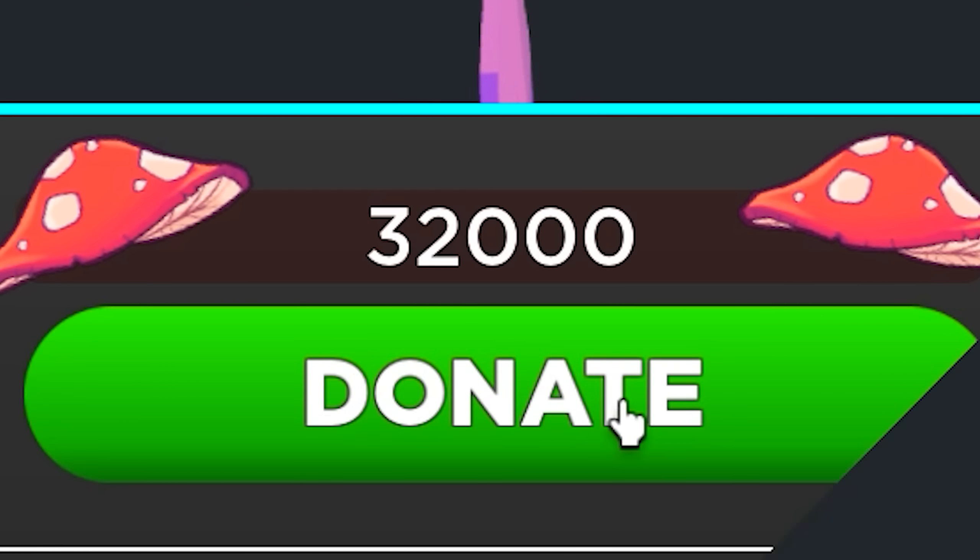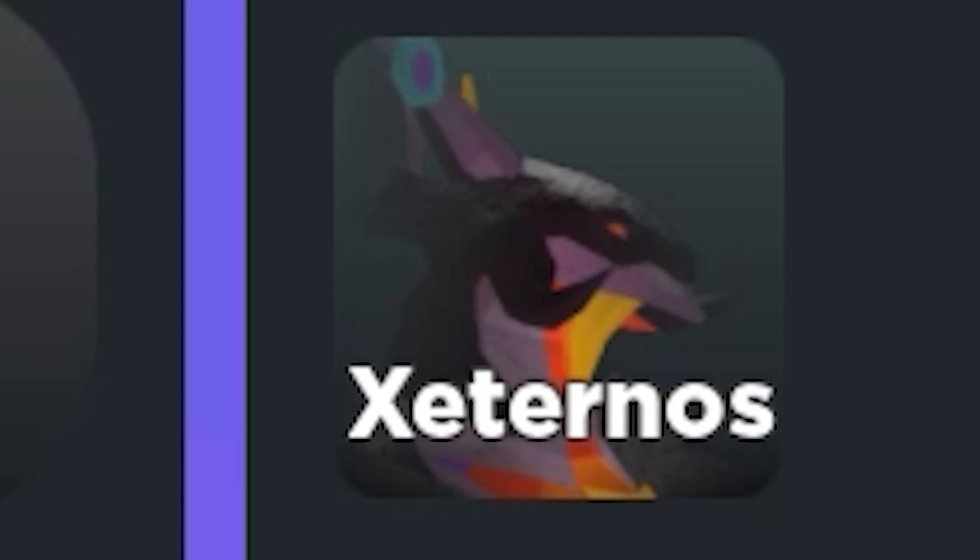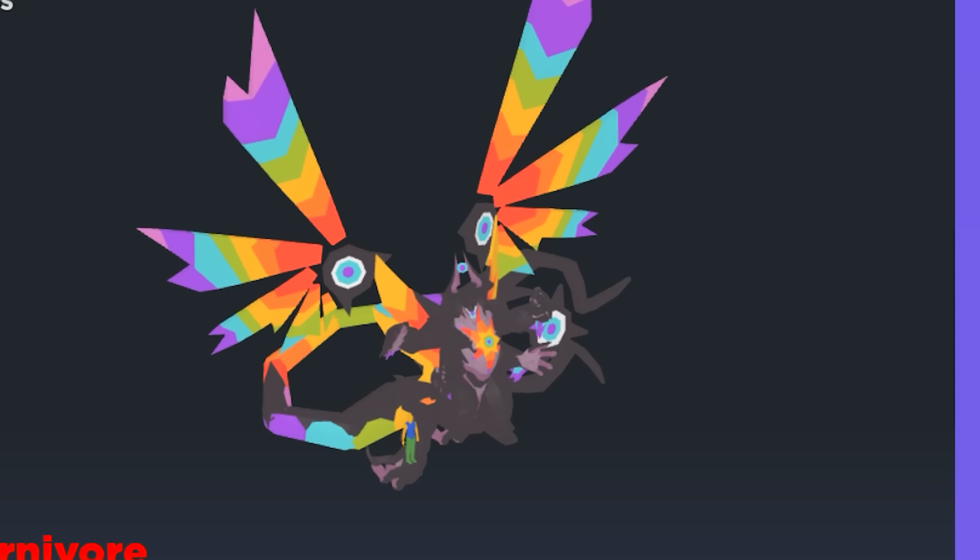I unlocked a lot of stuff. As you can see here, I've unlocked the Externos — the species version. Let's check it out.